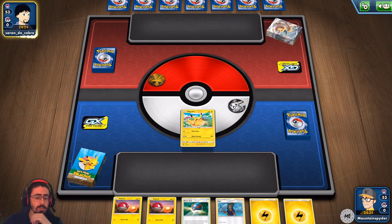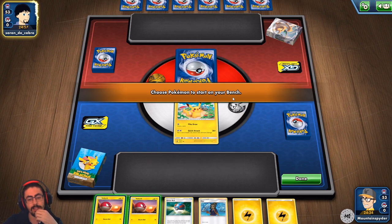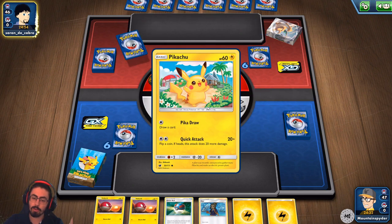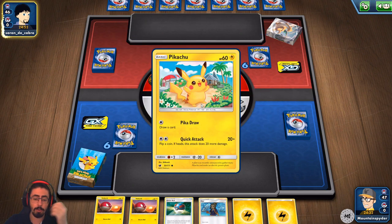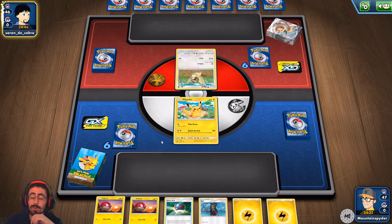Going second lets me get an attack off with Pikachu using Pikadraw. Second doesn't seem so bad, actually — because I get Pikadraw off. Great first active Pokemon, by the way. I can get the Pikachu's Pikadraw off, I can play the Draw 3, I can do a lot on a first turn with this deck if I'm going second. Maybe that's a better answer.